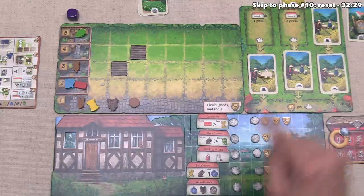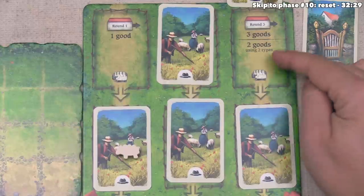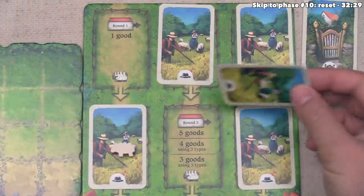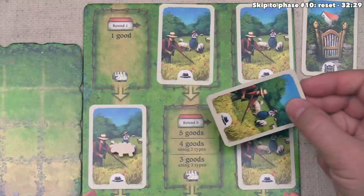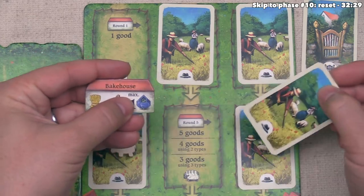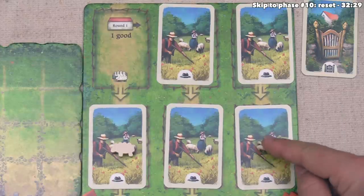Let's zoom in on the board to discuss the discount system. In the third round it says you can pay three goods or two goods if you use two types. In the fourth round it will cost four goods, but you can spend three goods if you use two types. In the fifth round you spend five goods, or four if you use two types, or three if you use three types — though that will never work for the cooling house since it only has two types. The final one is the sixth round: six, five, or four depending on the number of types of goods you spend. You can only spend up to one flax when considering all of these.